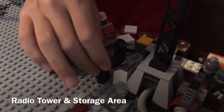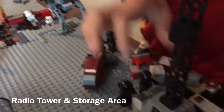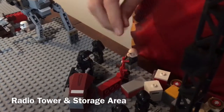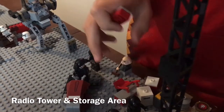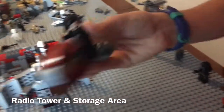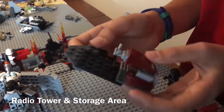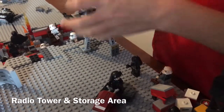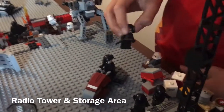Down here there are two Imperial Death Star gunners — I'm just using them as general controllers because I have a lot of them and they fit well. One is looking out at the battle, and these guys are still radioing in trying to call for support. There's also a slave Ugnaught right here working, sweeping away the dust from blaster fire. There are a lot of containers and good stuff, plus a custom speeder for transporting people and crates.